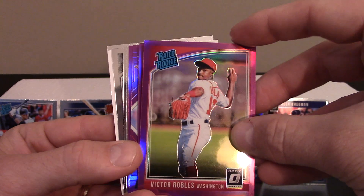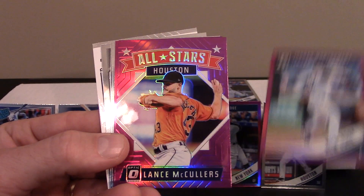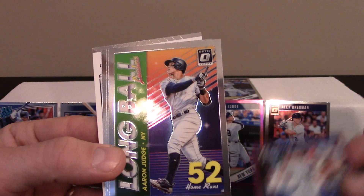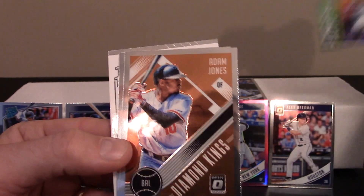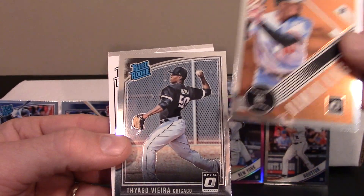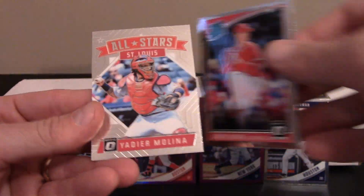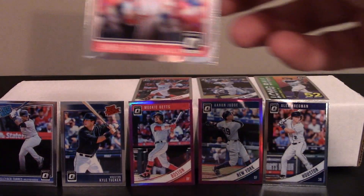Doing really well — Dustin Pedroia. We got a Victor Robles rated rookie in the purple. We got a Jordan Montgomery with New York — I'm not familiar with that guy. Lance McCullers all-star card in the parallel, and a Chipper Jones — that's pretty sweet. There's an Aaron Judge long ball card, so we'll stand that up. Adam Jones Diamond Kings. We got a Félix Viera — sorry if I'm not saying that correctly — and we got an Otani and a Yadier Molina all-star card.